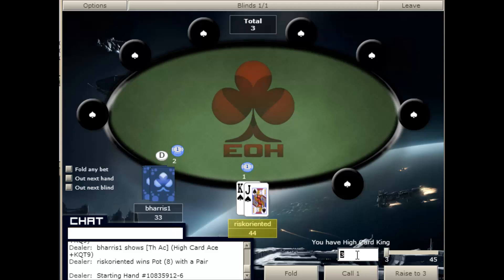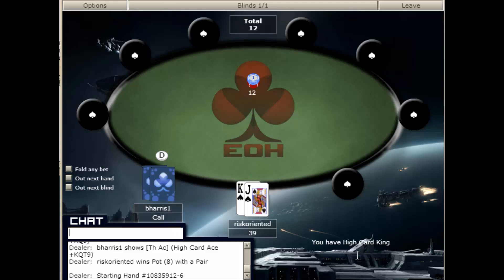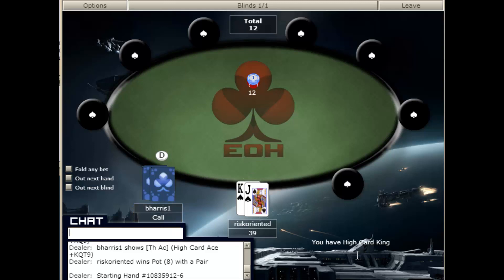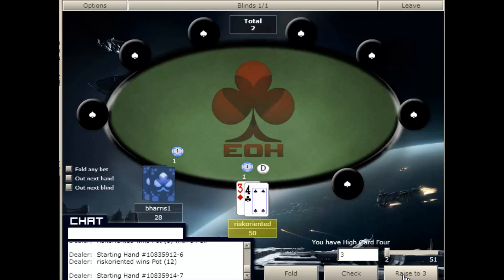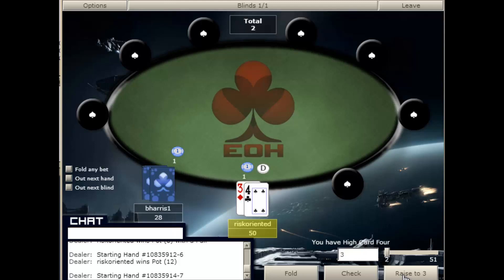Here we've got King-Jack, and he has raised to 2, so we are going to re-raise. It's a relatively good hand to re-raise no matter what. His raise warrants a re-raise, and we do know that he is a passive player. Often passive players telegraph their hand with a raise, and it's a mistake to raise against them, but we are not confident that that is this player type. He did fold to our bet on the flop, so he is not a calling station.